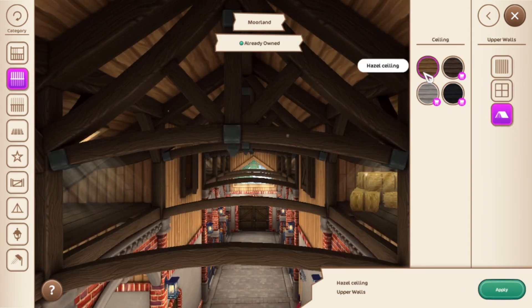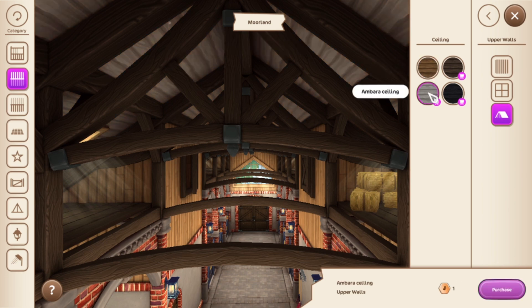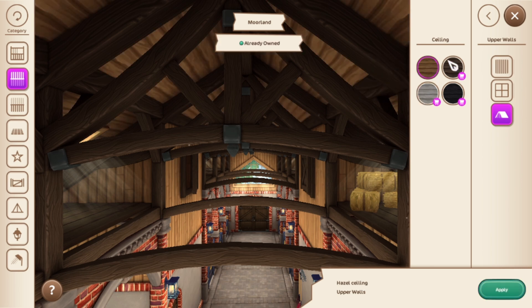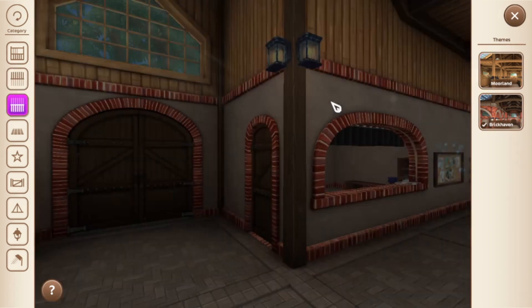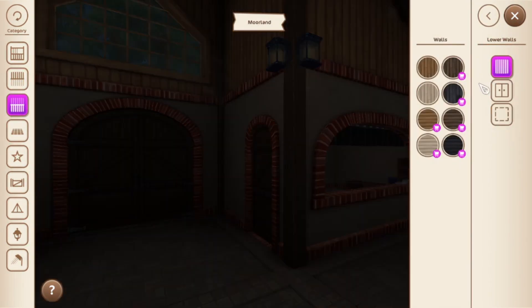For your roof and ceiling area, you have the Hazel Ceiling and also the Amira Ceiling, which is free as well — only one shilling. This is your free one, and this is your shilling one. For the next option we're going to go to lower walls.